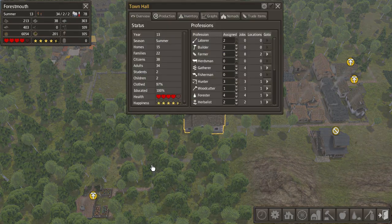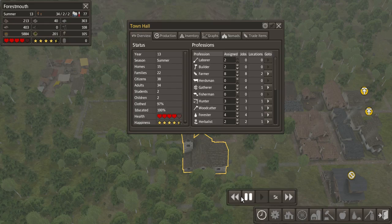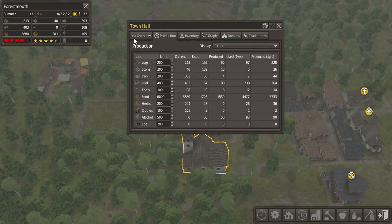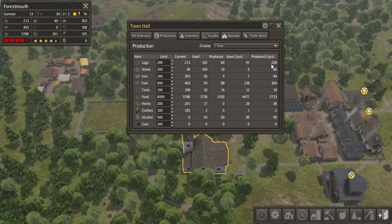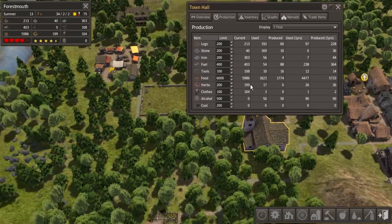Hello everybody, it's MioFavoriteGiraffeFactory, and our Town Hall is done here in Banished. So now we've got some census information — we're only in five times, it's okay. And now we know, kinda, how much we produce and use in terms of items, and that's really cool. That's one of the better things we can do here, I think.